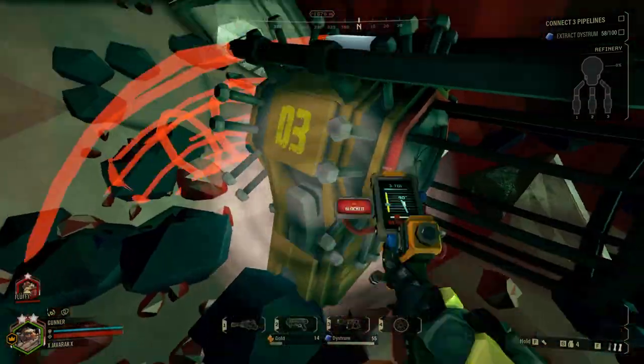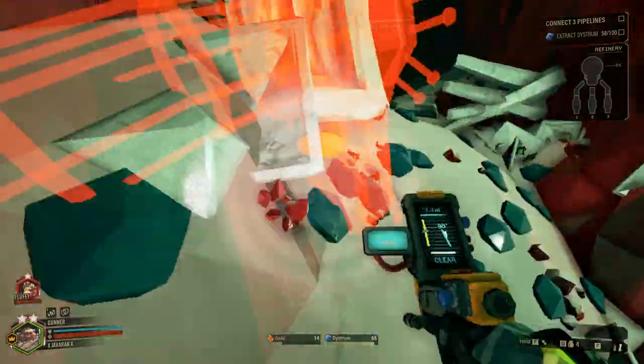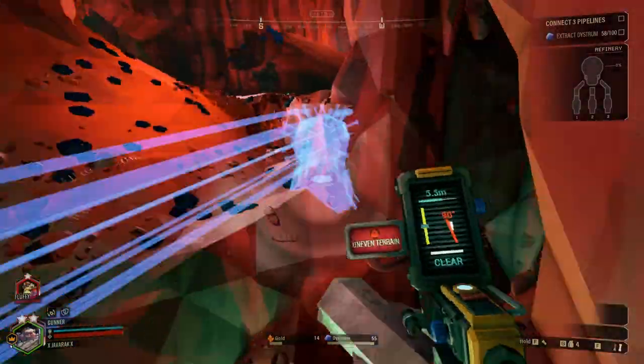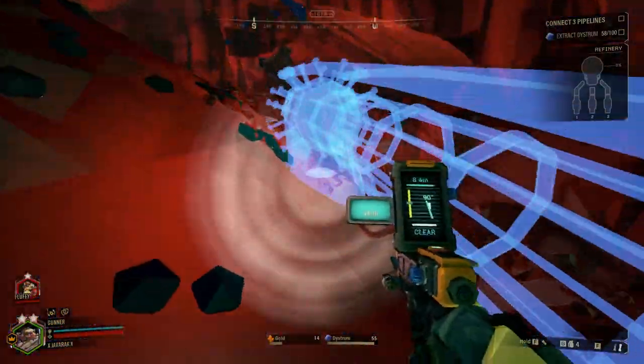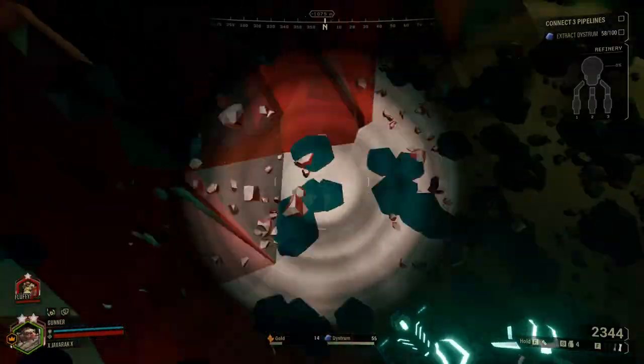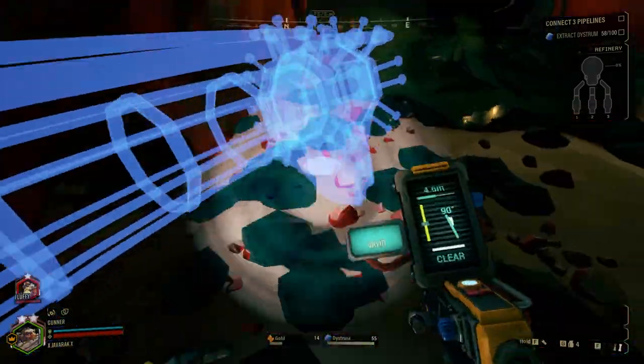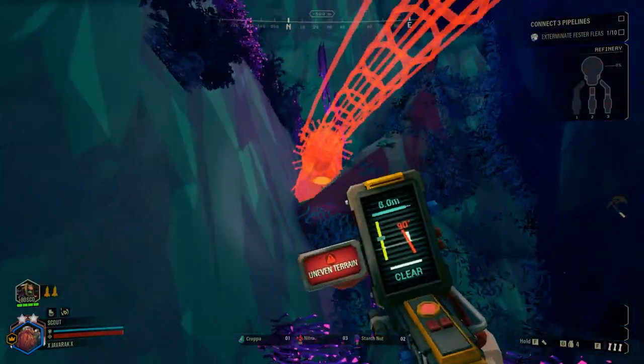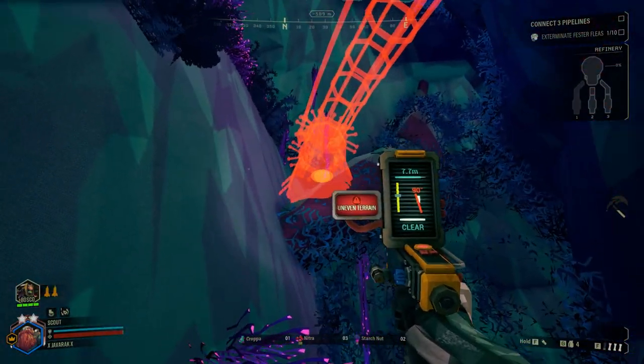From there, you need to construct a pipeline connecting the refinery to the individual pump jacks. You need to start the pipelines at the refinery, and they are connected by placing nodes down one at a time, which automatically form pipeline frames between themselves when placed. To place a node, press the button on the pipeline's starting point or an existing node to bring up a hologram of where the node can be placed. The hologram shines blue when ready to place, and red if something is blocking it.